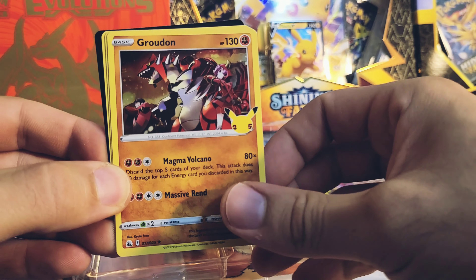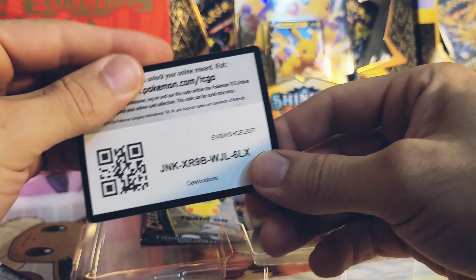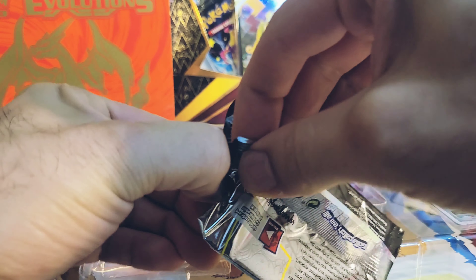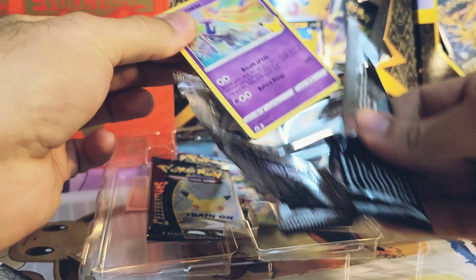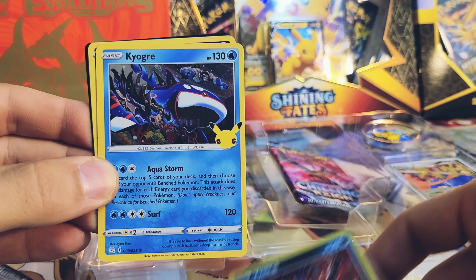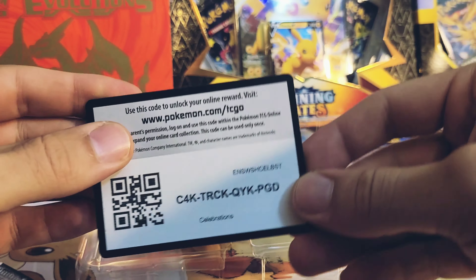Kyurem, Grubbin — as you can see, we keep getting Grubbin cause it's common, and a Solgaleo. Another code card. Yeah, like you can see, you're gonna continuously get the same cards over and over with only having such a small set, so it is a little bit tedious opening these. Xerneas, Sylveon. We got a Kyurem and Pikachu — got several of these already. Code card.